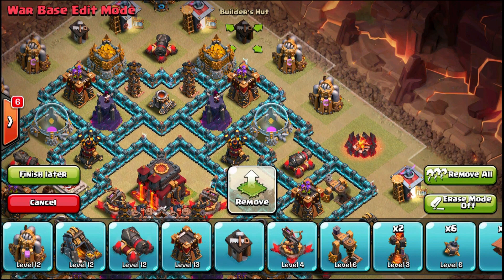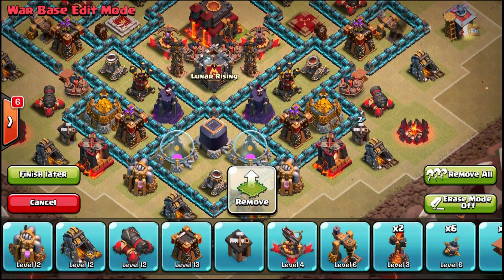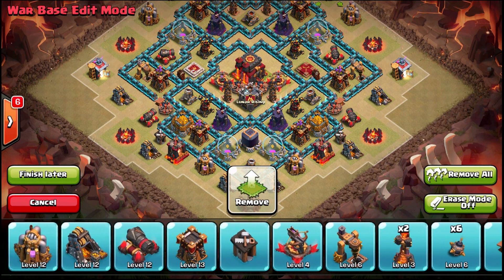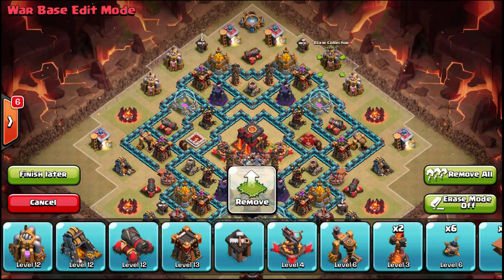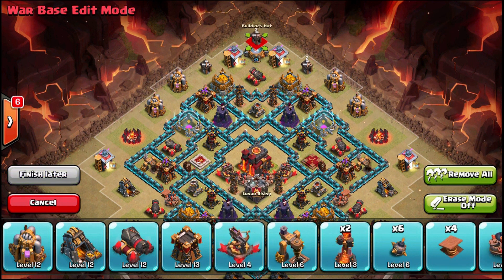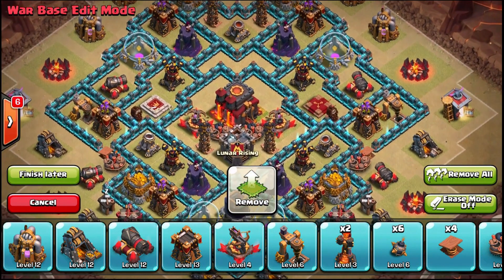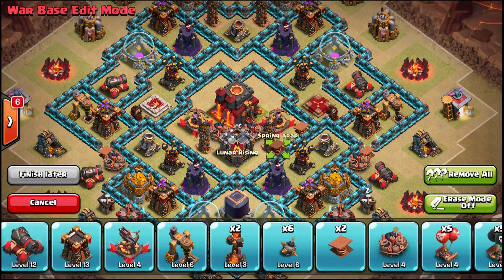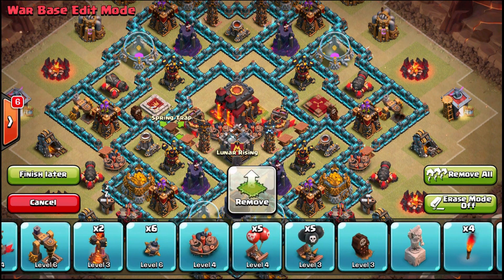You have to think about where you're covering with your archer towers because a lot of people bring a couple of minions, and you don't want to give them like 15% of your base for two or three minions. That's covered by the archer towers now. There's no air coverage on the very top or very bottom, but there's not much I can do about that. You want to have the cannon and archer tower draw troops right on top of the giant bomb and spring trap.